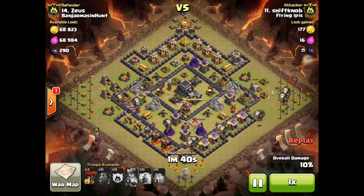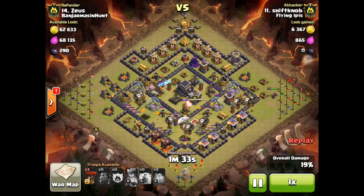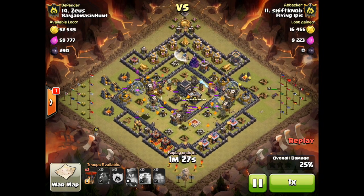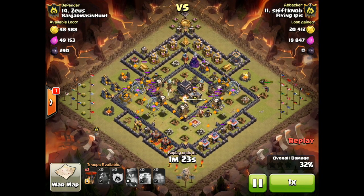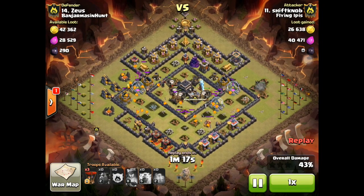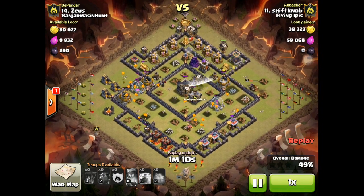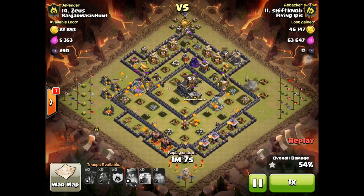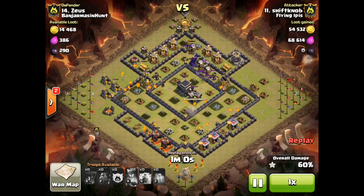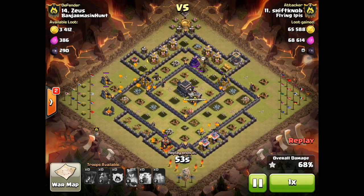I sent two lava hounds to the air defense next to the queen, so when those lava hounds pop into lava pups, they will deal with her. It's a pretty slow, time-intensive attack — you don't want to waste any time because all these balloons are just cruising. That's five lava hounds — when they burst, that's like bringing 50 minions with you. My queen is still alive and still doing damage on the side. No king at this point — this is a Town Hall 9 versus Town Hall 9.